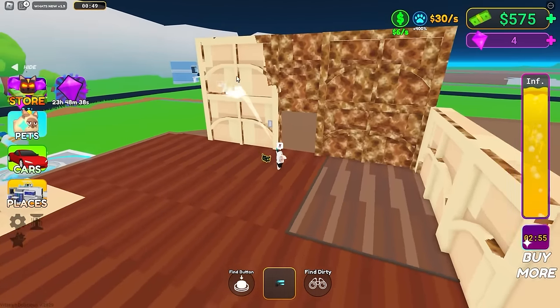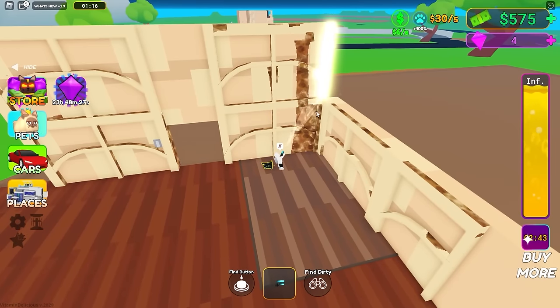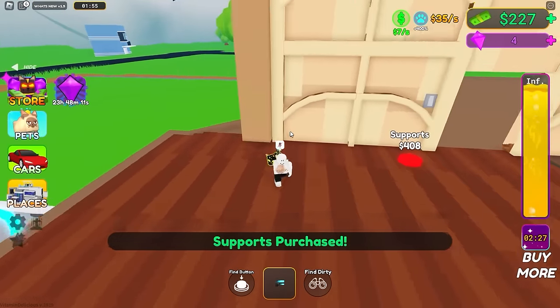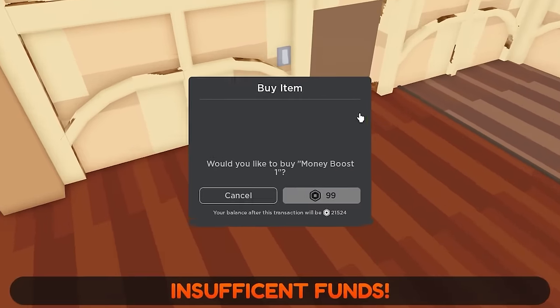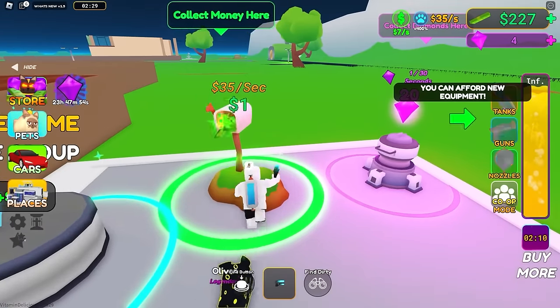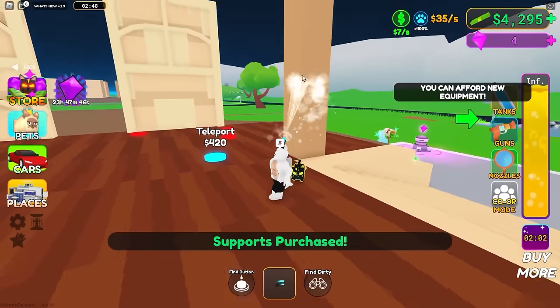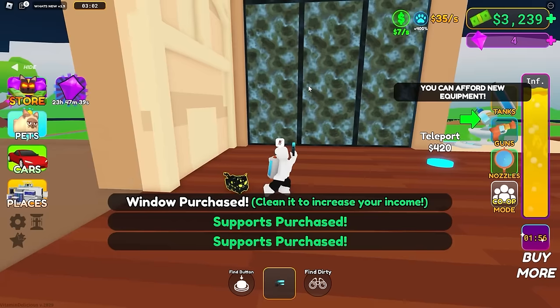First person mode is making me sick so I'm zooming out. We gotta speed run the cleaning folks - gonna run out of infinite water really soon. Let's go with the supports because they're cheapest. I don't have enough money - come on mailbox! 4,500 dollars - that's really nice! Let's buy some more supports. These supports are not dirty - let's buy a window. I bet the window might be dirty.